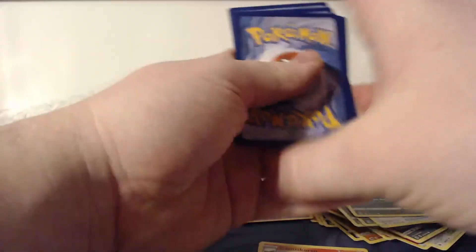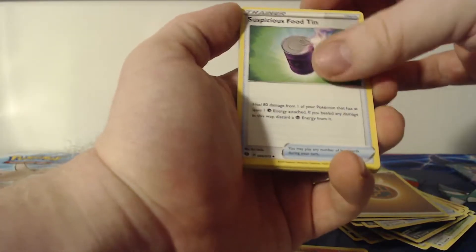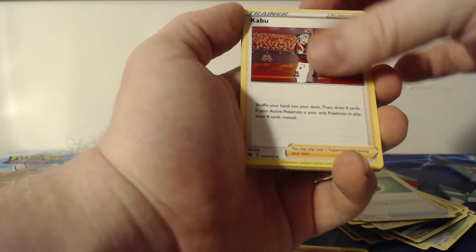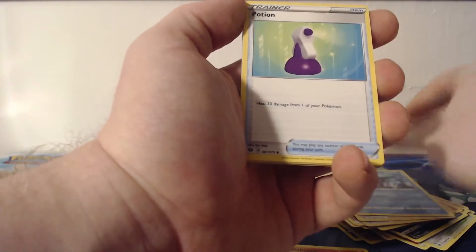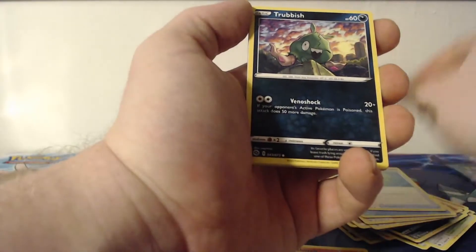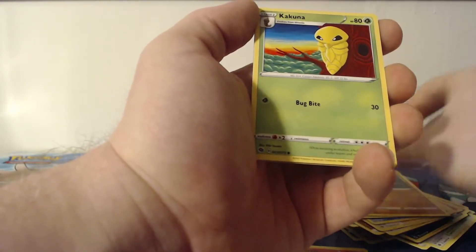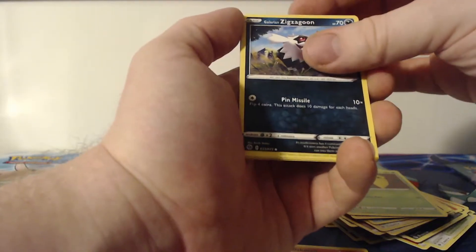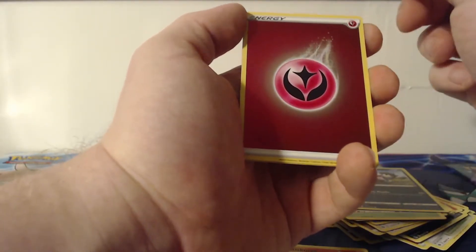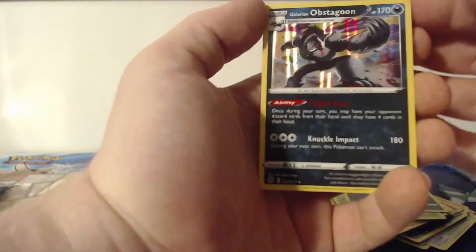Four from the back — Electric, another Fighting Energy, Suspicious Food Tin, Kabu, Sharpedo, Potion, Trubbish, Roly-Coly, Kakuna, a Galarian Zigzagoon, a reverse Fairy Energy, and the rare is a Galarian Obstagoon.